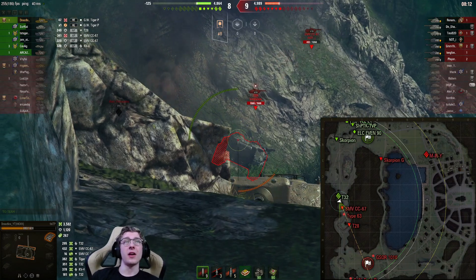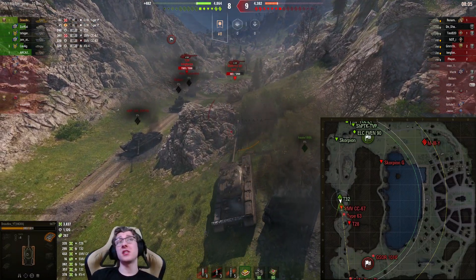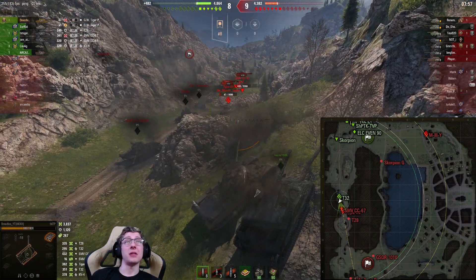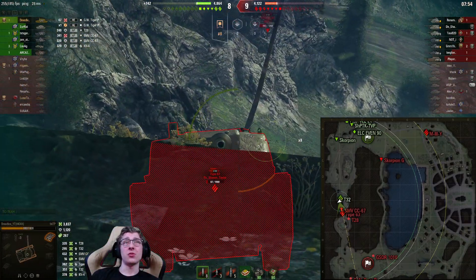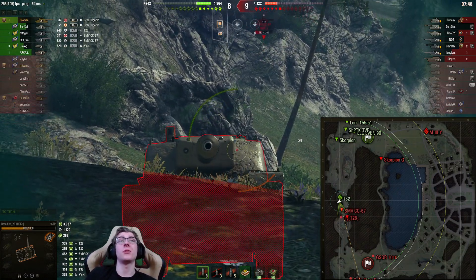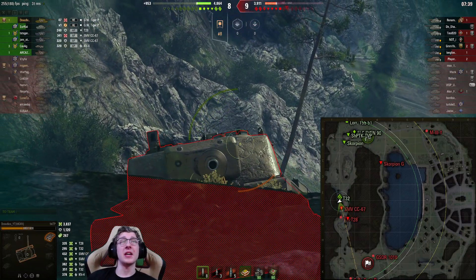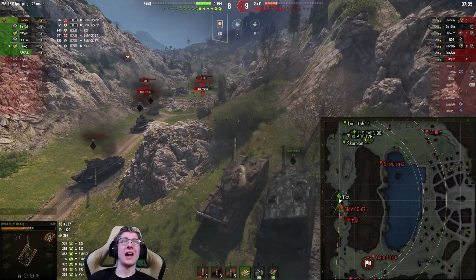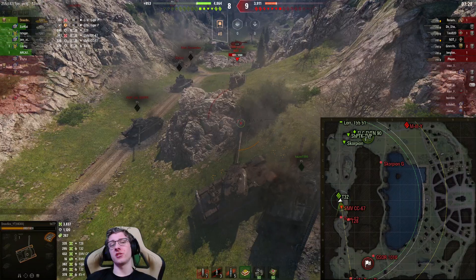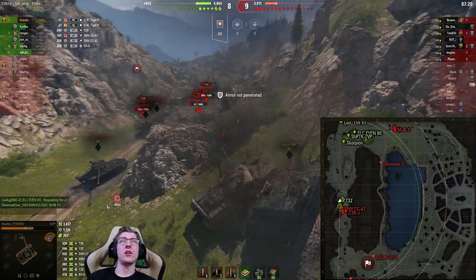We've got the GW Tiger spotted moving in the back, so I don't need to worry about him. Because the T-28 moved up, we're finally able to somewhat accurately hit his weak spot in the hatch. We also notice the T-28 is stock. The SMV is in front — there's not much I can do to him, so we're just going to wait. I know the SMV can't really pen me. We have seven standard shells left and three APCR, so we still have about 4,000 damage potential. But this game is quite close and I don't want to just sling shells like crazy.